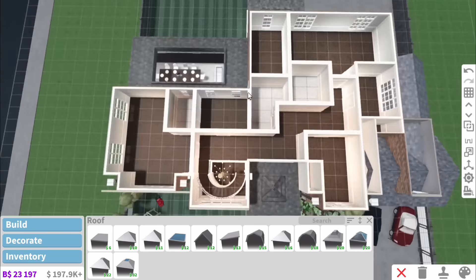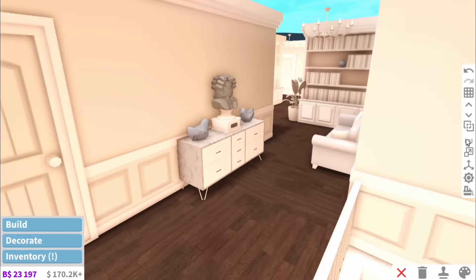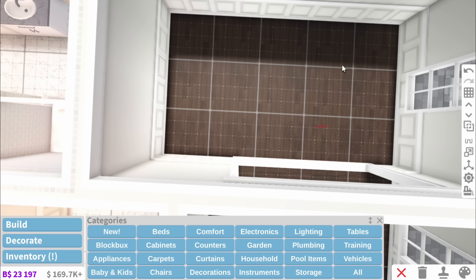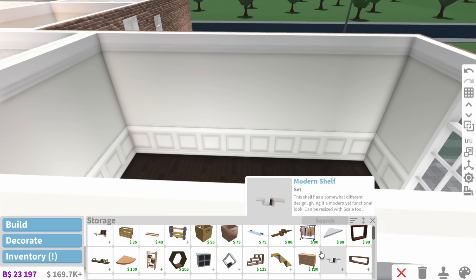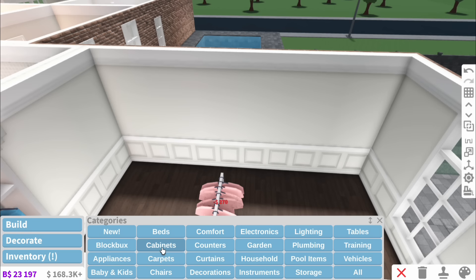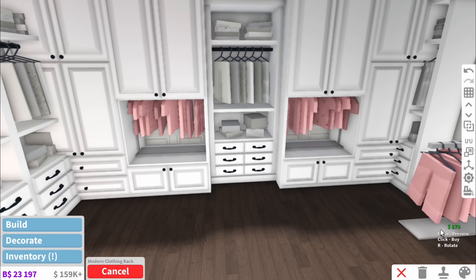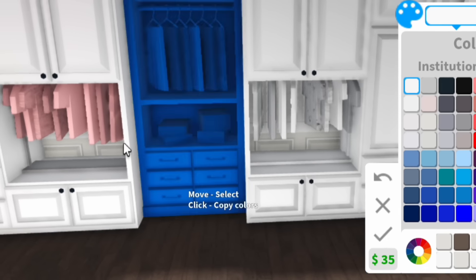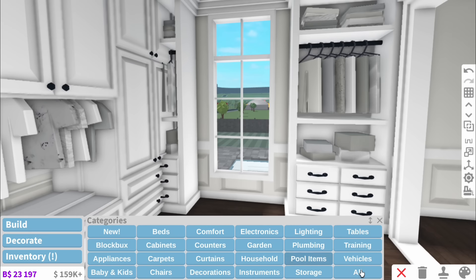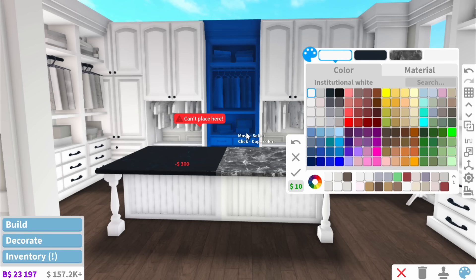That is the entirety of downstairs done. As we head upstairs, the family bathroom — I'm going to sneak in and also decorate the hallway while I'm at it. This bedroom has a massive bathroom but also a massive closet. For the closet, we're going to use oven cabinets — you can put these clothes inside the dressers to make them look like closets. How sick and unique does that look? In this part by the window, we could put the mirror, and since it's so big we could even get a little island.